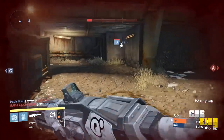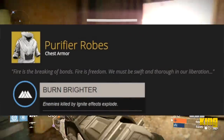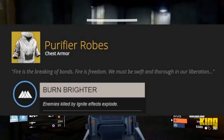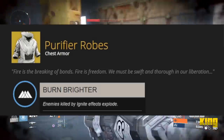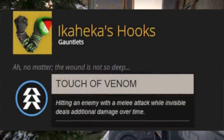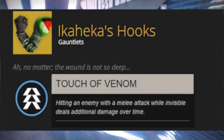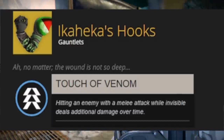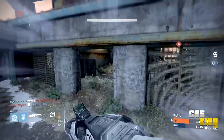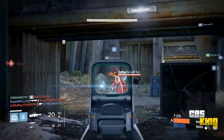The Purifier Robe's unique perk is Burn Brighter — enemies killed by it ignite and explode, similar to the Icebreaker's explosion effect when using solar weapons or abilities. The next piece is the Canite Hooks, Hunter-specific gauntlets, whose unique perk Touch of Venom means hitting an enemy with a melee attack while invisible deals additional damage over time — kind of like the Thorn's poison effect.